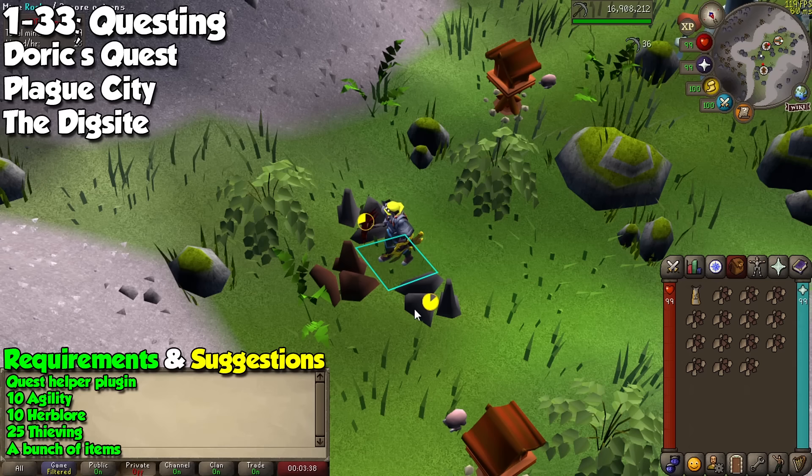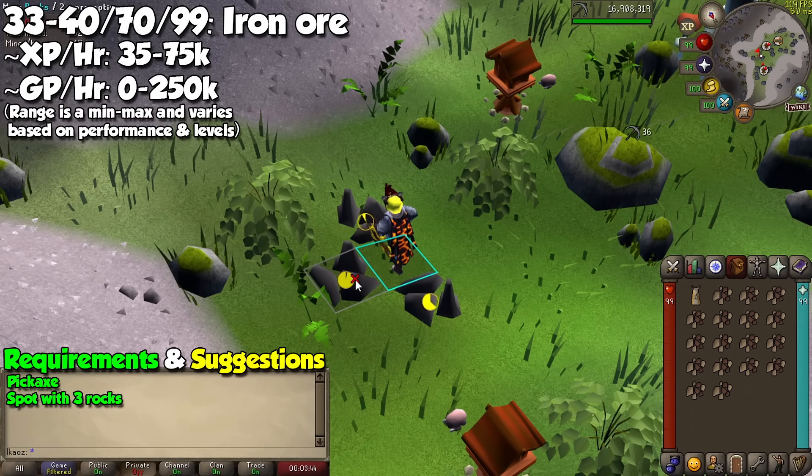There are other quests you can do for a few more levels, but they are a little lengthier and not really worth it in my opinion. Now let's begin the actual mining adventure. Most of these will start at level 33, since that's what we get from questing, and our first stop is going to be Iron Ore.